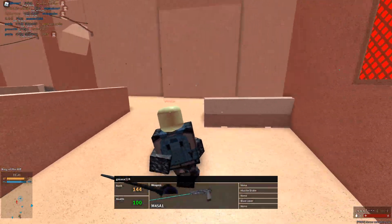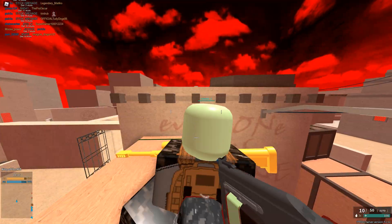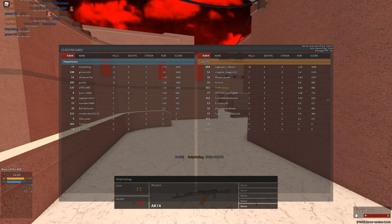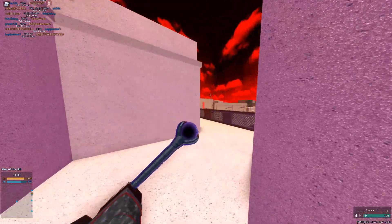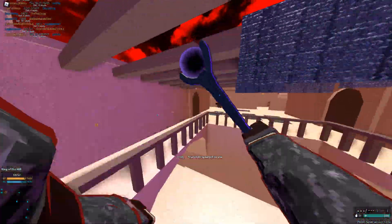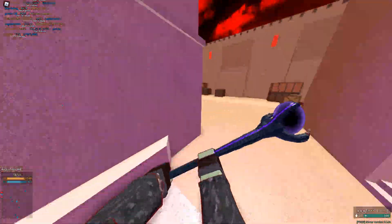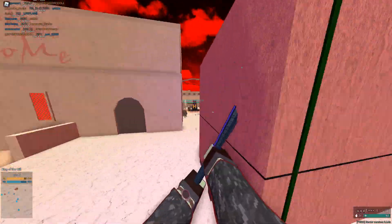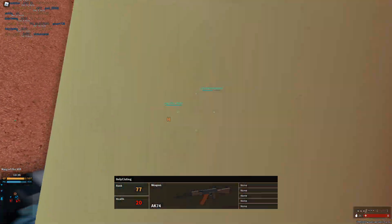I'm in a server with 49 million rank 100s tryharding their balls off. This is actually the worst melee I've ever had — it's literally bad. It hits low, it doesn't even front stab or back stab, its range is not good, it doesn't even one-tap. It looks cool — that's it. That's the only thing. It's far but it doesn't one-tap.